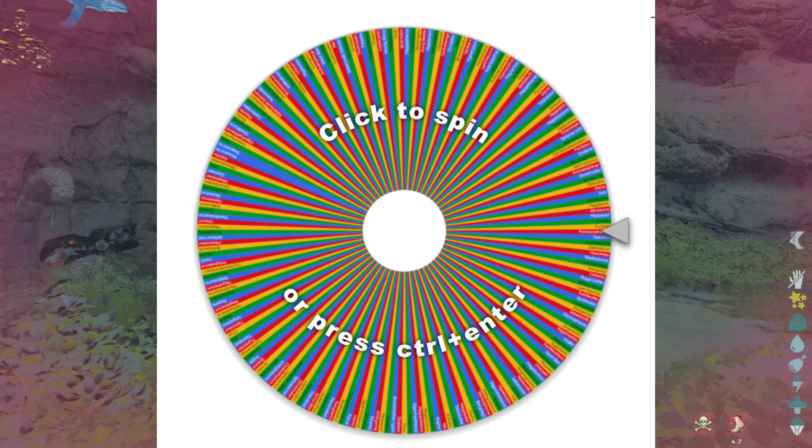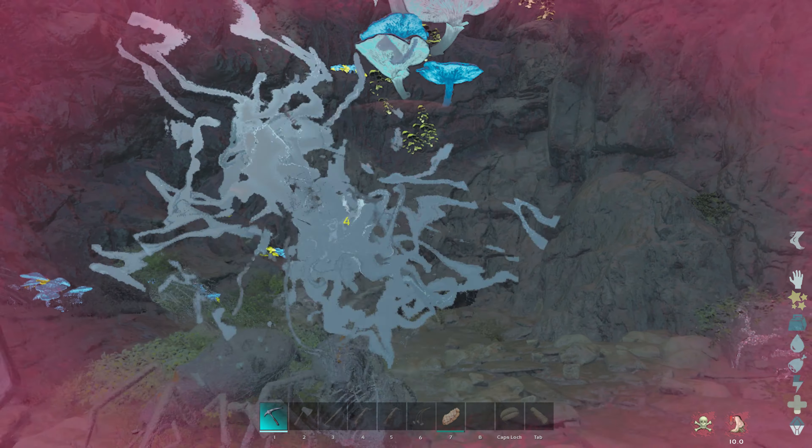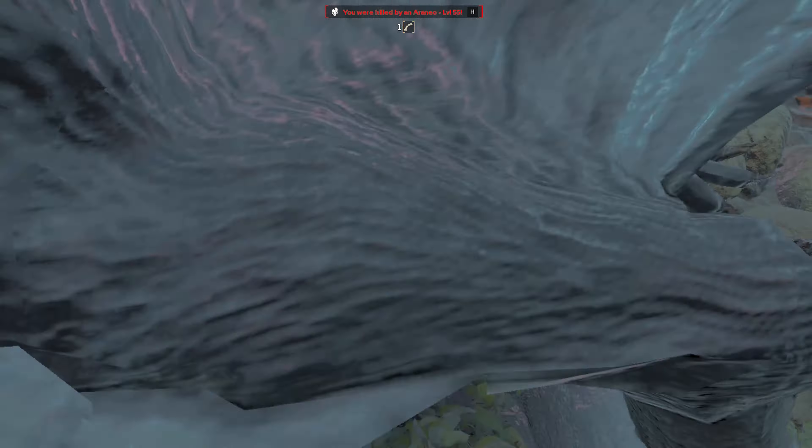We use a wheel to help select what dino we will tame. I realize a lot of these dinos are similar to each other, so if that's the case, I'll show more than one in the video.